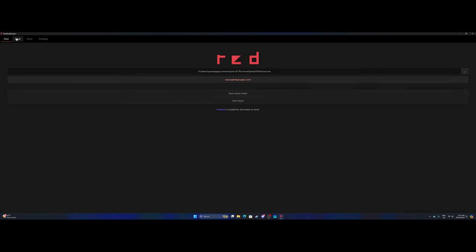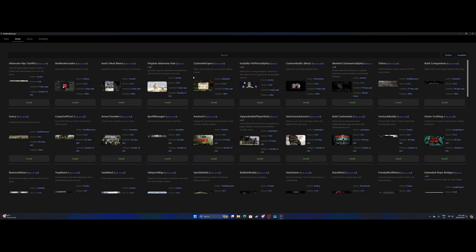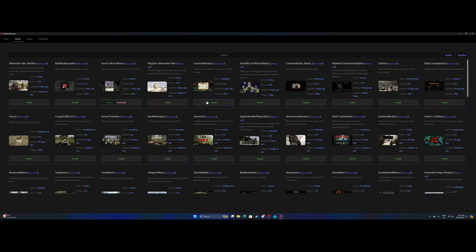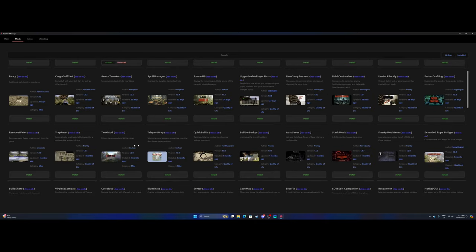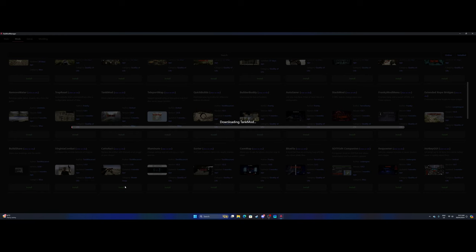Let's enlarge the screen and go to the mods section — this is where it gets fun. You have all your mods in here and there are a ton of them, some worthwhile, some not. The first one I'd download is the one we use every day — it was recently updated in the last three days — it's called Axle Mods Menu. We'll install that. The next one I really want is Illuminate. There's also a Tank Mod — that's the one we used when we did the military base, I might re-download that one too.